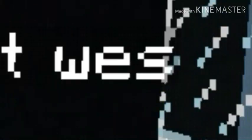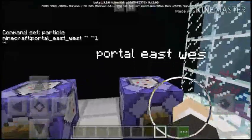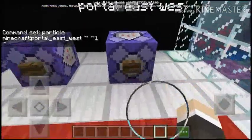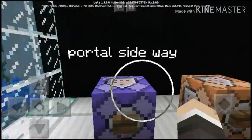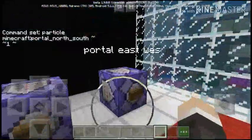Next off is the Portal East West. This is the command — this is kind of like a wall, but not exactly a wall, but it creates a particle that has direction. The other one is the Portal Sideways, so there's the command — basically it's similar to this one but it's sideways.